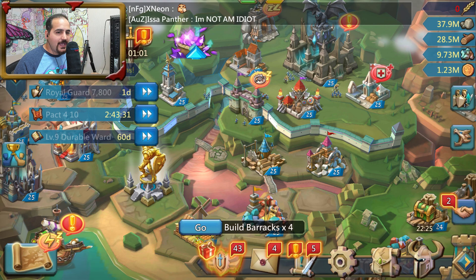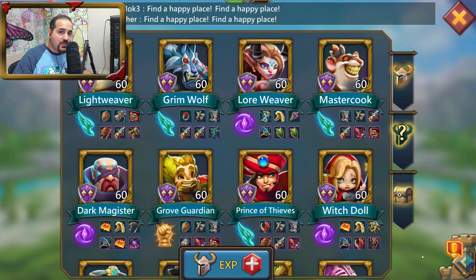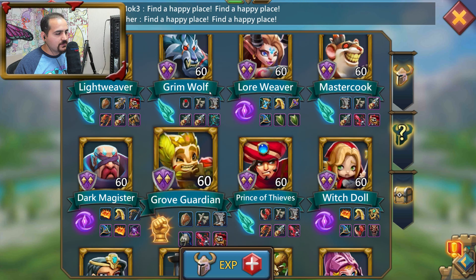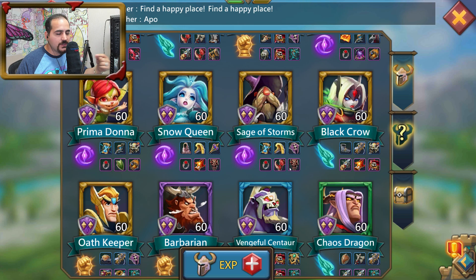We're back on Mr. Chips's account. The first thing when you're starting to be a rally leader is you need to decide what troop — and I'm saying troop, not troops plural — what troop to specialize in, whether it's infantry, range, or cavalry. None of them are better than the other, all equally good, but for video purposes we're going to go with infantry.